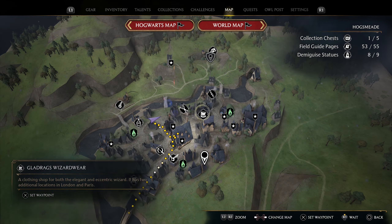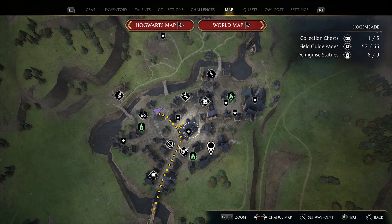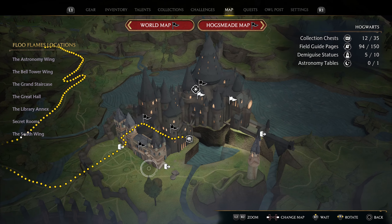Now let's talk about how to use your map. I spent a lot of time manually moving my cursor to select areas like the Hogwarts world map. What I learned is that you can use the left D-pad or right D-pad to switch between selections instead of using your thumbstick. For example, to go to Hogwarts just push the left D-pad and it'll take you there automatically — this saves a lot of time.